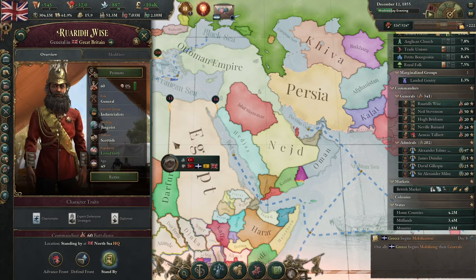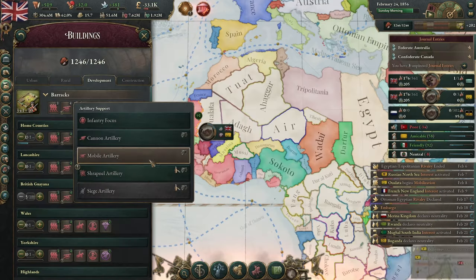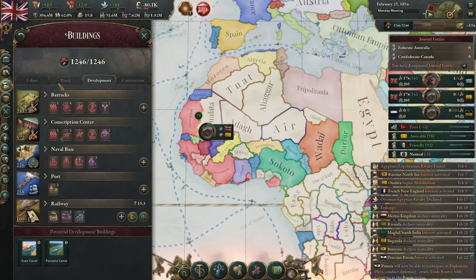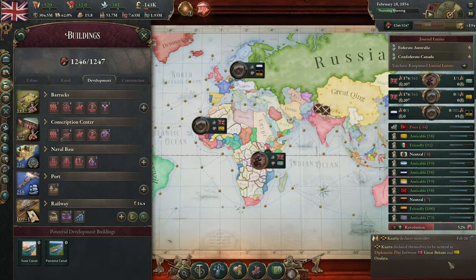We have breach-loading artillery right on time. Uruguay and Siam are protectorates. Now with shrapnel artillery online, our troops are going to fight at a much, much higher strength level than a lot of our enemies.